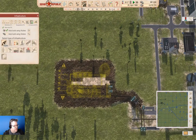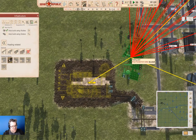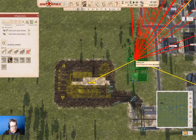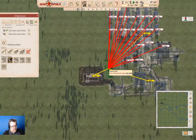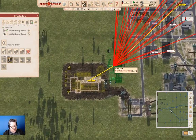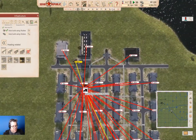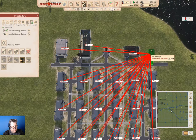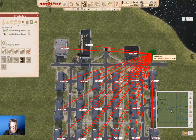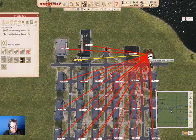Now we need some heating. So, heating. We're going to need a heating plant, which we will stick in right about here. It can hit a lot of stuff from there. That'll work. Then we're going to need a heat exchanger up here. We'll need a heat exchanger up around here.